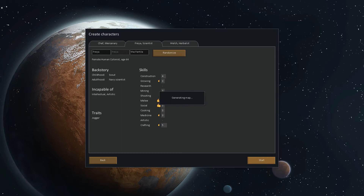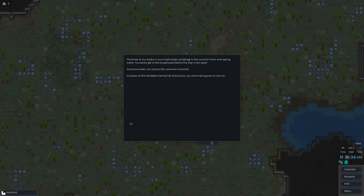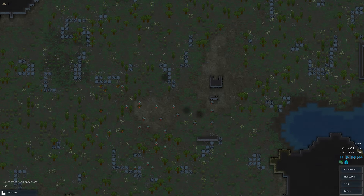Let's land on our brand new colony and see how it goes. 'The three of you awaken in your cryptosleep sarcophagi to the sound of sirens and ripping metal. You barely get to the escape pods before the ship is torn apart. Sometime later, you land on this unknown rim world as pieces of the shredded starship fall around you. You make plans to survive.' Okay, here we come.